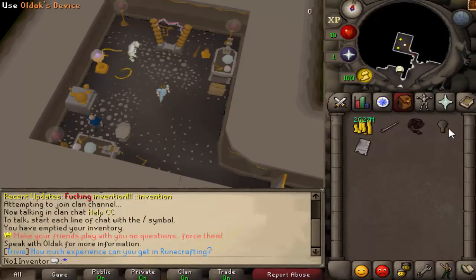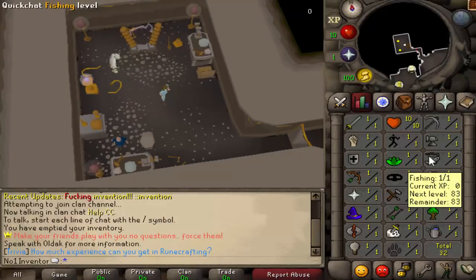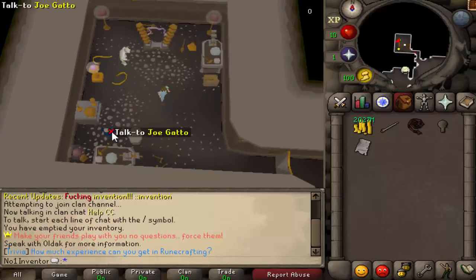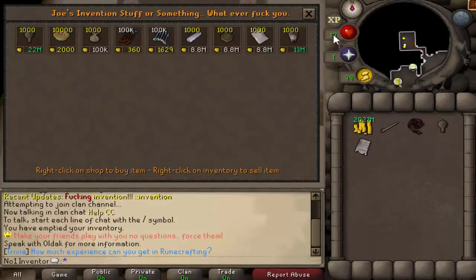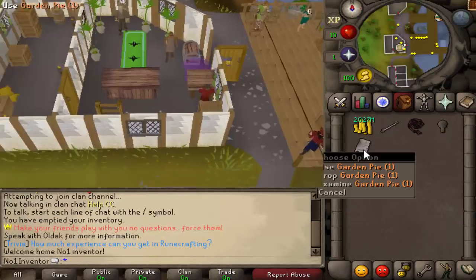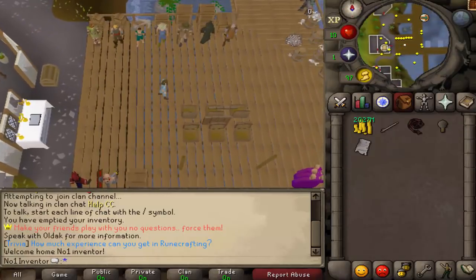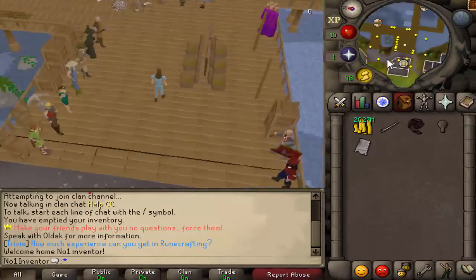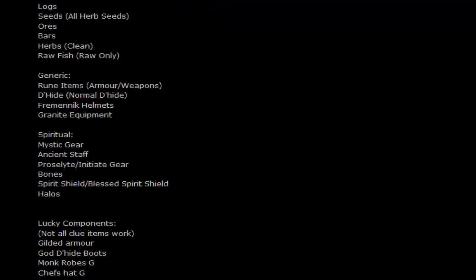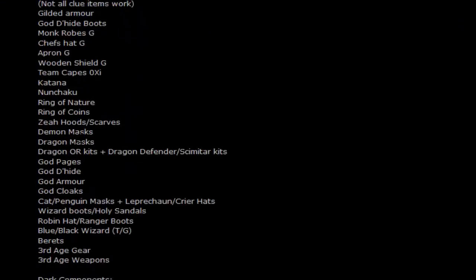Whenever you just assemble items you do get a little bit of experience, so it is possible to level past level 1 and reach level 10 for 99 herblore and so on. You can start disassembling items right away. If you already have an account you can disassemble whatever items you want — the full list of items you can disassemble will be on the forums.